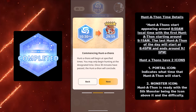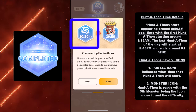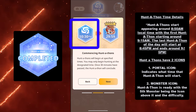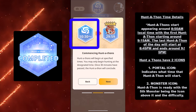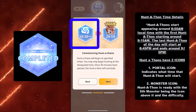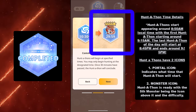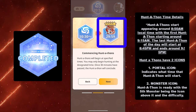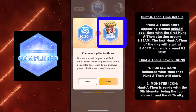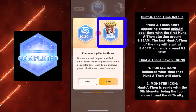Huntathons have two icons. There's one on the left — you can see where it says 10:30 — which is a portal icon. This indicates what time that Huntathon will start. So for example, if it's 10:20 PM, at 10:30 PM that portal will start. There's another icon called the Monster Icon, which is the one on the right. Huntathons are ready with the fifth monster being the icon above it and the difficulty.